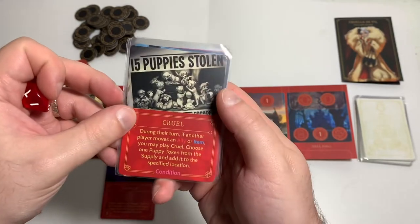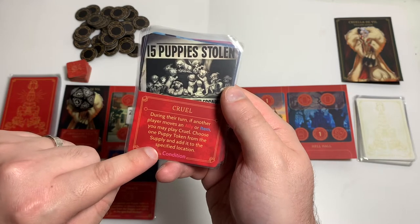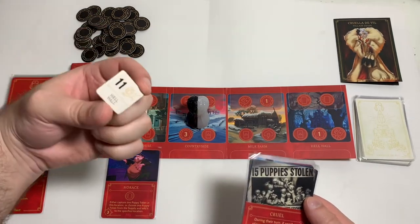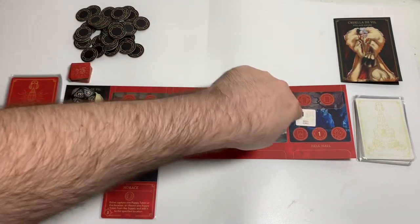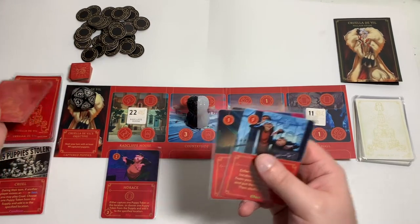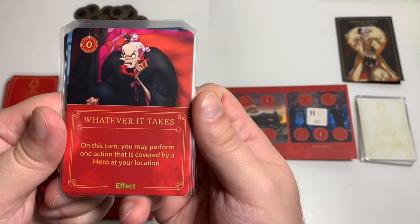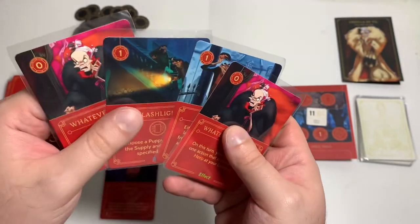Oh, and we could do the Cruel card — I forgot. So we moved an ally, so we can choose one puppy token from the supply and add it to the specified location. 11 at Hell Hall. So we would have drawn three cards then — let's draw back up to four because we would have done that on our turn. Another Whatever It Takes — I may perform one action that is covered by a hero at the location. Now I have two of those.